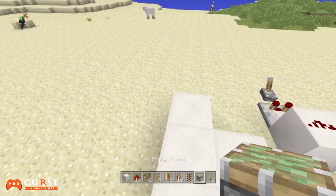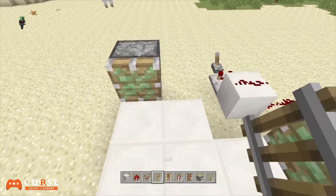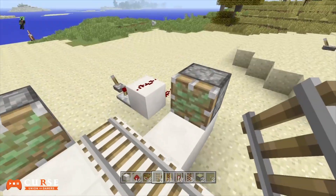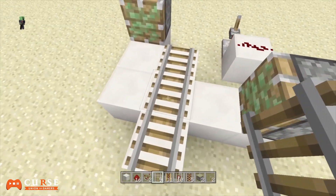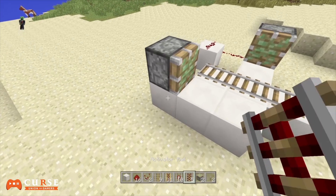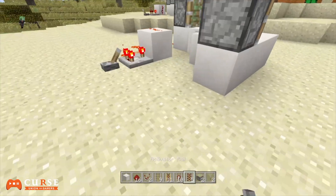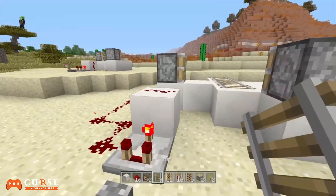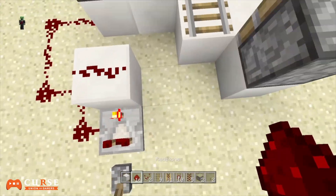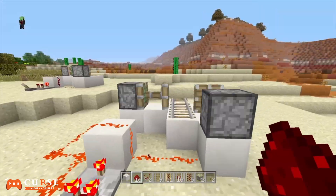That's how it looks from the aerial view. What you want to do is put down a sticky piston at the very end, then place three rails right in the middle. That's how it works — it goes and grabs this initial rail here, which makes it glitch out. Before you activate it, connect these using redstone — that's what I forgot to do — then activate it.